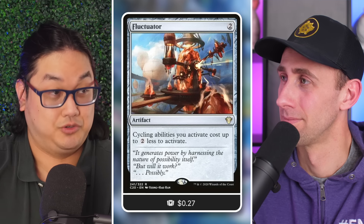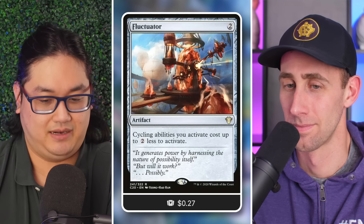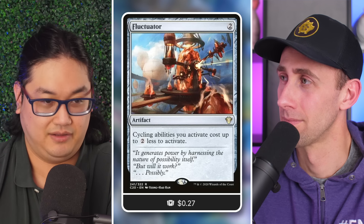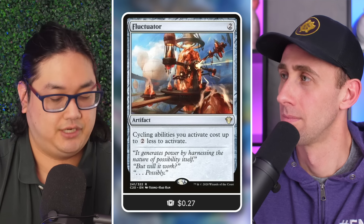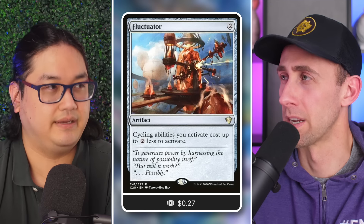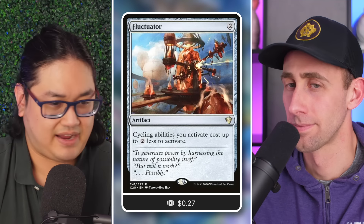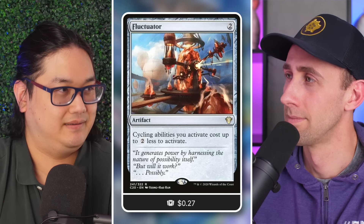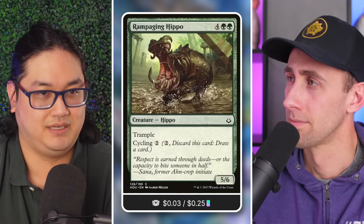That's part of the balance point of where synergy goes through the roof and you become really powerful. Ravos, the other commander, is not quite as important, but its effect returns a creature card from your graveyard to your hand on each upkeep. Five mana in Orzhov — so in total you're four colors, everything but red.